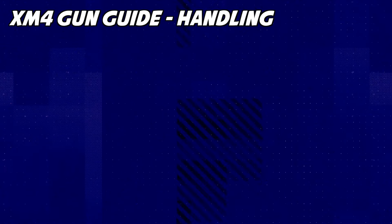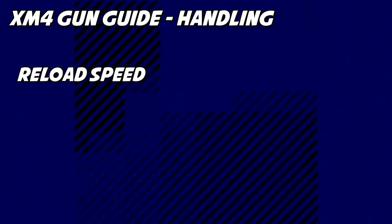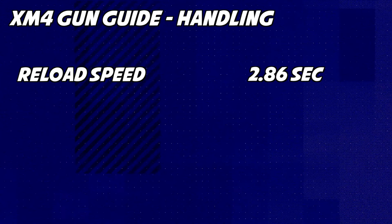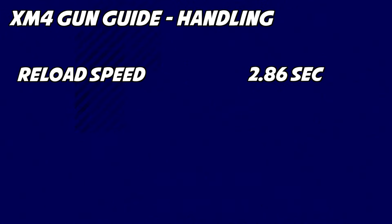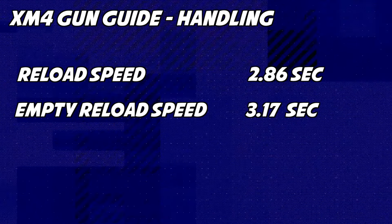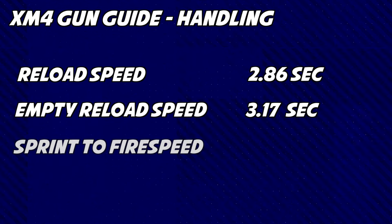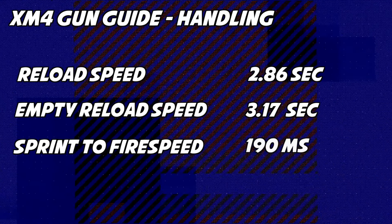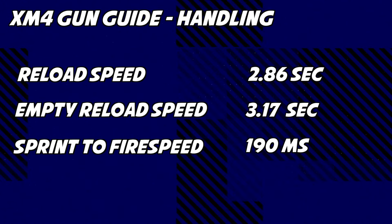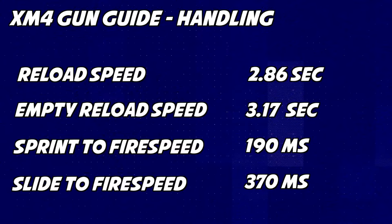Looking at the handling stats, we're looking at reload speed, empty reload speed, ADS speed, sprint to fire speed, and slide to fire speed. The XM4 will reload in 2.86 seconds, which is the 4th best in the assault rifle category but above the average of 2.76 seconds. The XM4 will reload an empty mag in 3.17 seconds, the 3rd best in the AR category and just above the average of 3.14 seconds. For sprint to fire speed, the XM4 comes in at 190 milliseconds, tied for the second worst and above the average of 185.71 milliseconds. The slide to fire speed for the XM4, as well as all other assault rifles, is the same at 370 milliseconds.